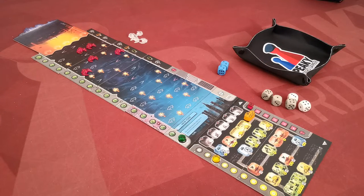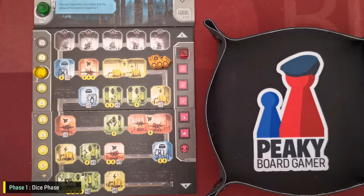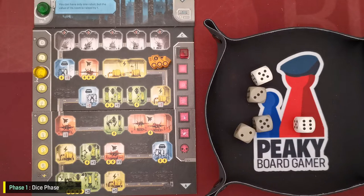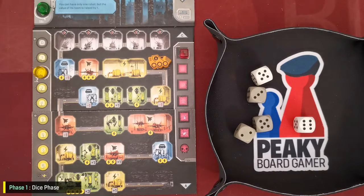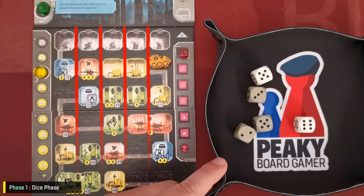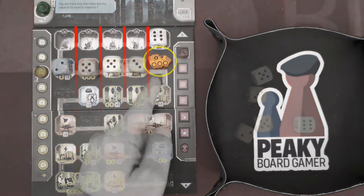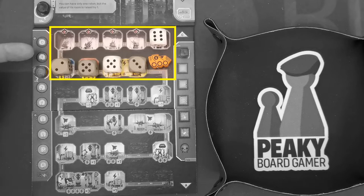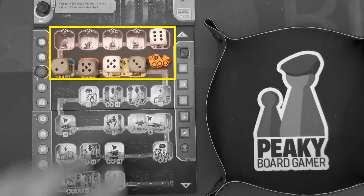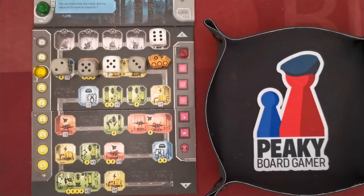In the dice phase, the player first rolls all dice and then assigns them into spaces of the base. Important rule: all dice must be assigned to different columns. The excavator token divides the base into two parts — the excavated part and the not-yet-excavated part. The player normally assigns dice in the excavated part of the base.